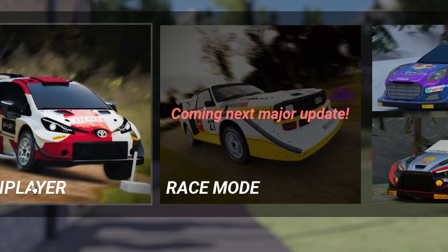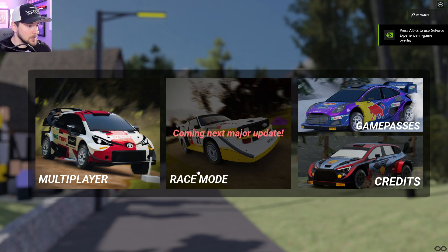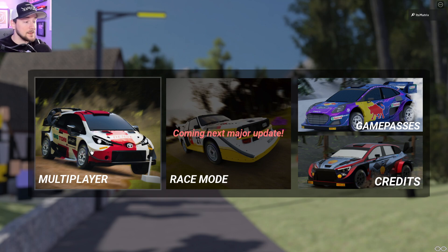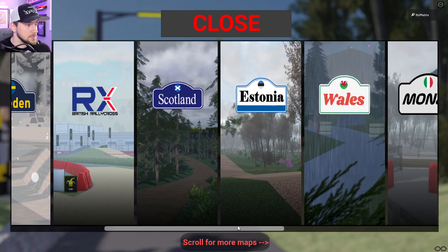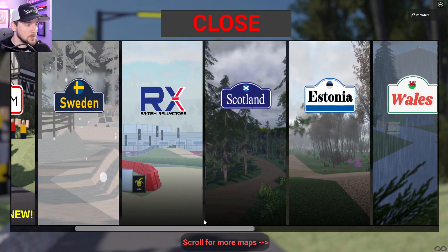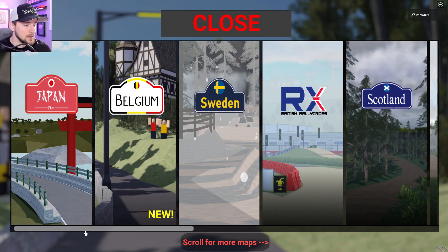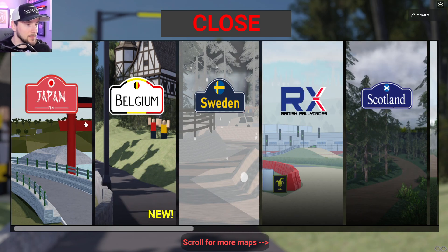The first thing you get greeted with is multiplayer, race mode, game passes, and credits. The next major update will include a race mode, which is going to be very cool. If we click on multiplayer, we can see a lot of different map options from all over the world. There are tons of different maps, and I think that is one of the coolest aspects — it literally covers tons of different places in the world.